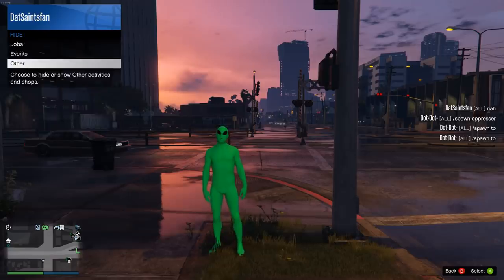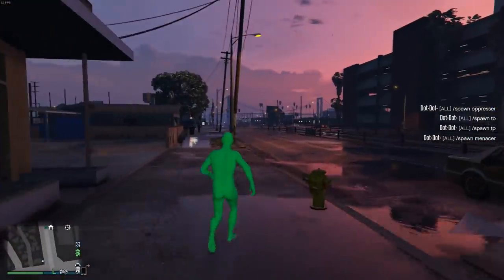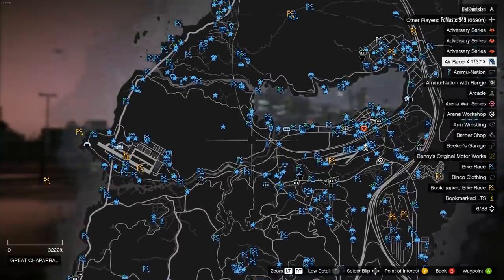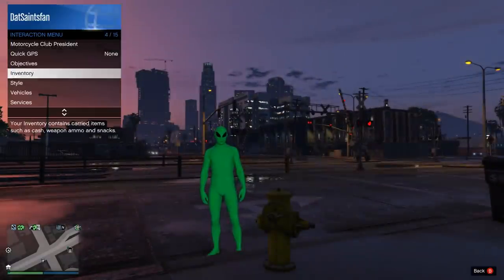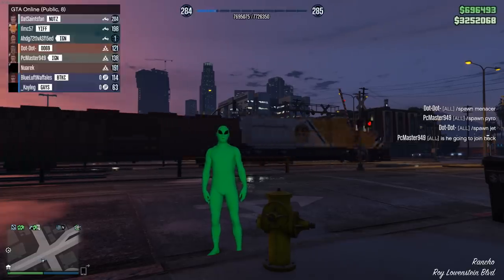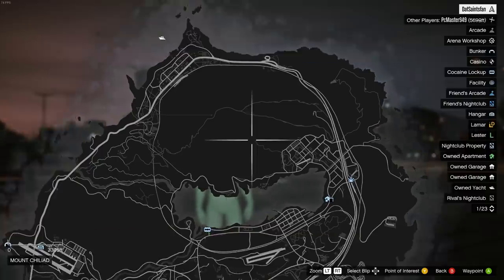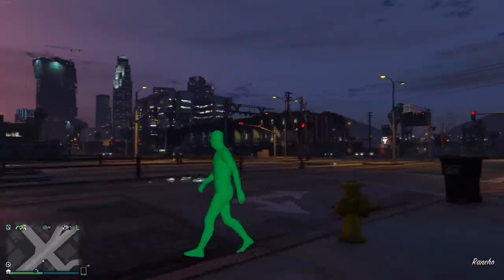The fourth thing new players should know is that there is a hide options feature. It's really overwhelming when you first start the game and hit the start button — you can't even see the map, there are so many icons. Hit the select button, go to the interaction menu, and scroll down until you see the hide options or show options menu. Go through it and change what you want to see, because most of this stuff you can hide as it's irrelevant.